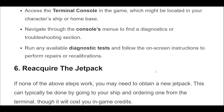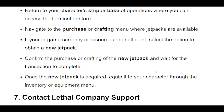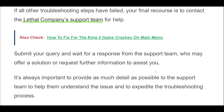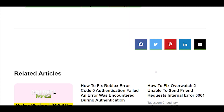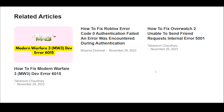Reacquire the jetpack. If none of the above steps work, you may need to obtain a new jetpack. This can typically be done by going to your ship and ordering one from the terminal, though it will cost you in-game credits. Return to your character's ship or base of operations, navigate to the purchase or crafting menu where jetpacks are available, and if your in-game currency or resources are sufficient, select the option to obtain a new jetpack.